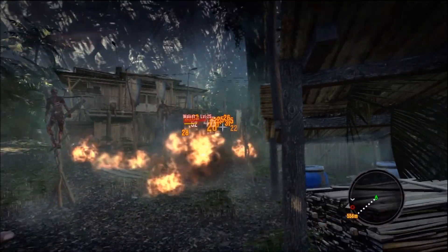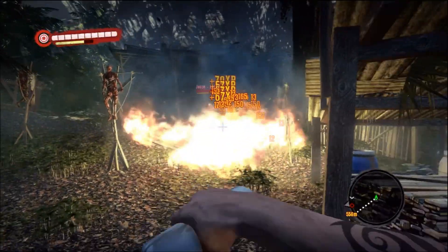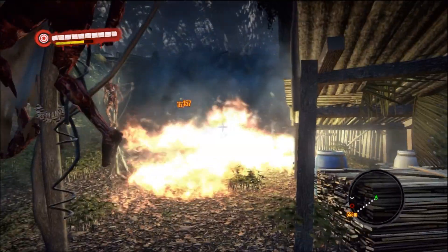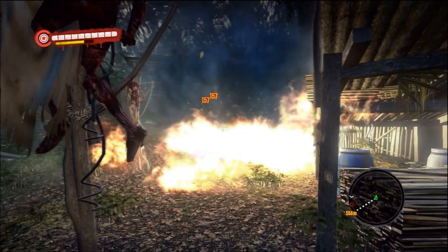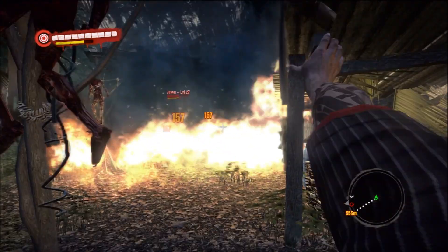Melee combat against him is not an option. So while he's busy, I'm just chucking cocktails over there. I brought like 12 or 13 with me — my entire stash. Just keep the fire up, because if you let that fire break, he'll run after you. So just keep the flame up on him.